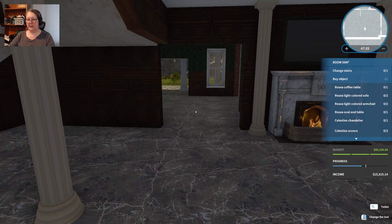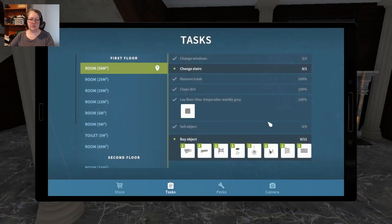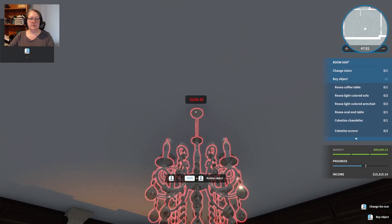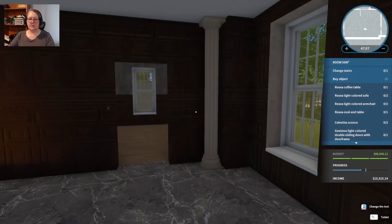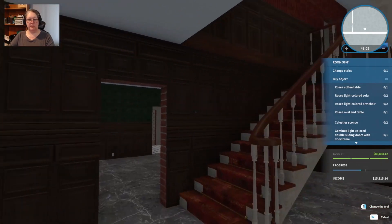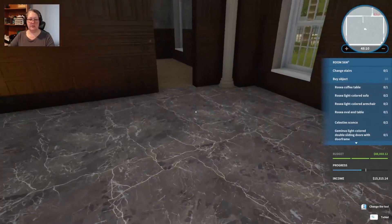The list calls for a reserve coffee table, light colored sofa, and armchair. Let's get the light sources in first — we want the Celeste's chandelier and the Celeste's sconces. I think we might go with the white just to match the gray on the floor. The placement of the sconces is going to depend on where I put everything else — probably up near the stairwell. Let's get our light colored sofa in.